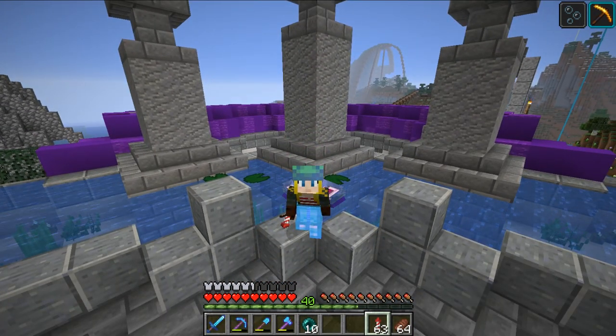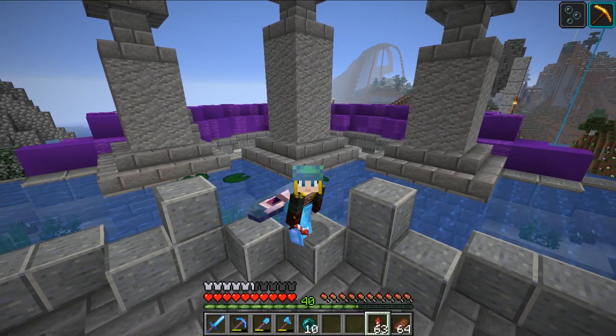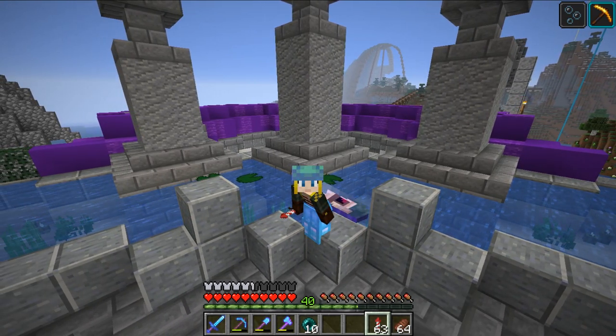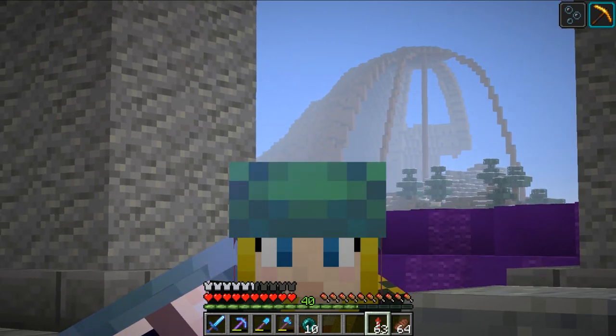Hello everybody, welcome back to another episode of Hummingcraft Season 6 with me, Force of Victory. Today we're at our base, which we weren't going to start at, but look at that view back there — that mountain is looking fantastic.